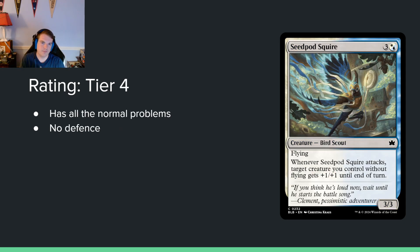Seed Pod Squire — three and a blue-white hybrid for a 3/3 flying. When it attacks, target creature you control without flying gets +1/+1 until end of turn. There's only one hybrid mana cost in this card, and you know what that means — it's not good. Four mana for a 3/3 flying just isn't good anymore. It doesn't do enough.